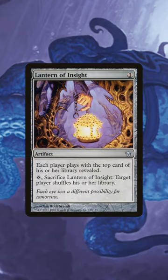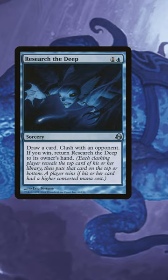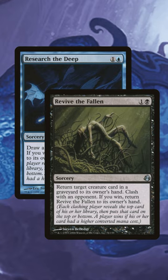Lantern of Insight is especially messed up in this deck as well — we're just going to know what's on the top card of everybody's library. So even if we have a one-drop on top of our library, as long as someone has a land, we win those, baby. There are also already a few clash cards that just return themselves to our hand, like Research the Deep and Revive the Fallen. This is going to net us several clashes a turn and really start getting us ahead of our opponents.